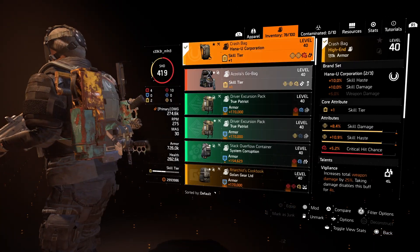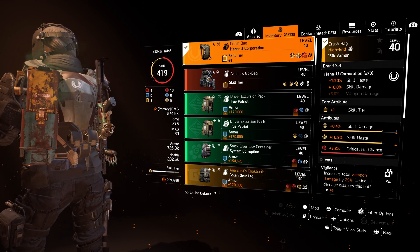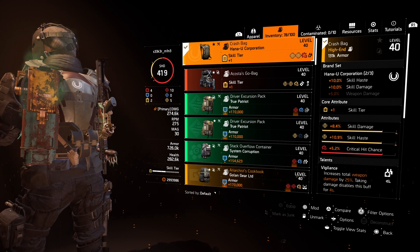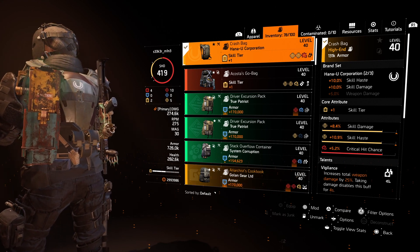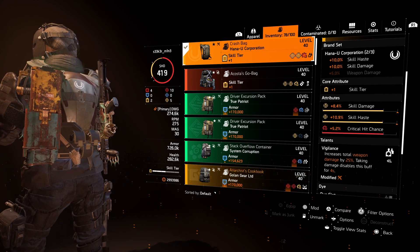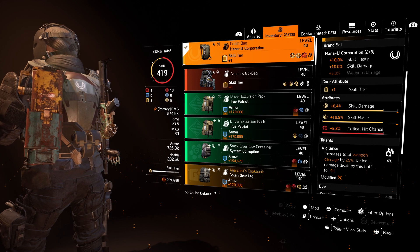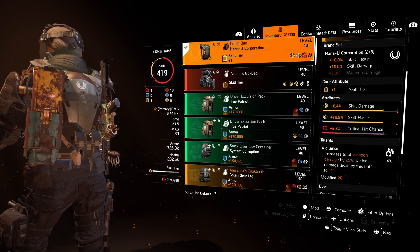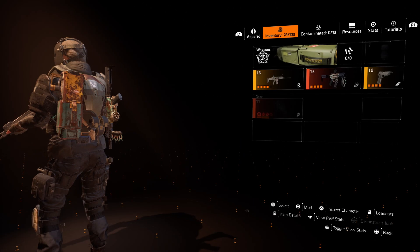The backpack has a skill tier core attribute, it's another HANA-U Corporation piece. Skill haste and skill damage are pretty important for this setup — I don't just rely on my gun, I use skills and seekers too, which deal a fairly good amount of damage to clear mobs quickly. The attributes are skill haste and skill damage, with a crit hit chance mod, and the talent is Vigilance. Vigilance is really awesome when you play with a shield — if NPCs shoot at your shield you don't get damaged yourself, so Vigilance stays active. Only if you get hit directly is there a 4-second cooldown. That 25% bonus is a pretty cool talent.